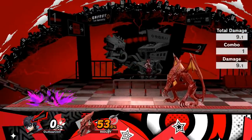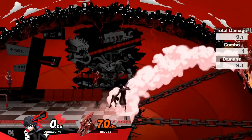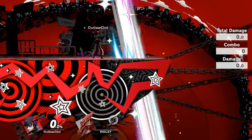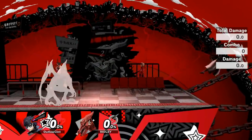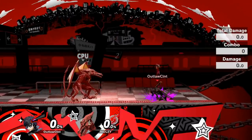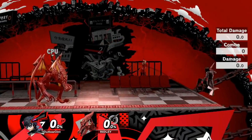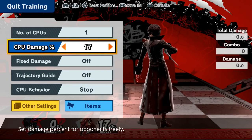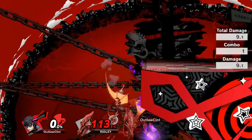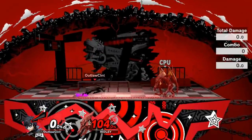Moving on to Joker's final aerial — his back air has a quick slash with his dagger that knocks back the opponent. If you see me using that move so quickly, this is arguably Joker's best aerial since it has next to no landing lag. Look how quickly those back airs come out — it's practically Sheik's forward air but with a disjointed hitbox. You can throw it out for edge guarding, and it's also his aerial that kills the earliest, so it can be used as a quick kill move. Definitely one of the most solid moves Joker has, period.